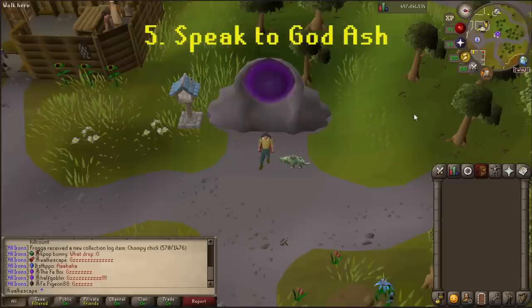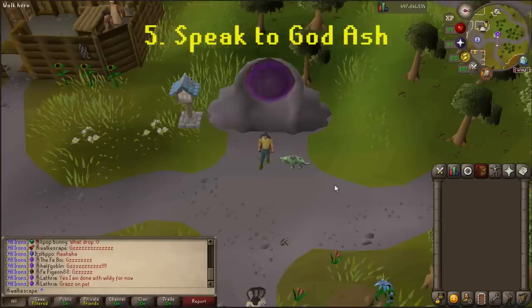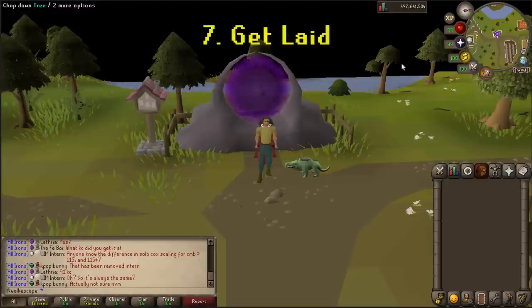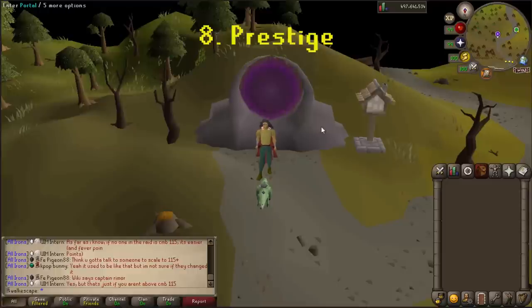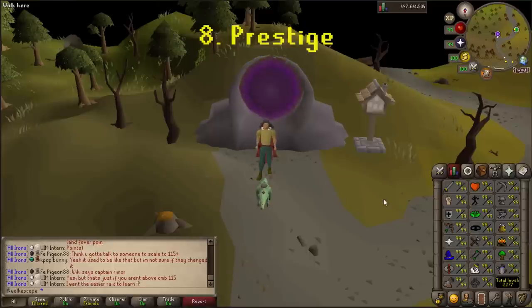Number five would of course be Contact Mod Ash Directly. Let's be honest, that guy doesn't seem like he has too much on his plate — he could use a little more to do. And honestly, if you're looking for any sort of support or answers, he is literally your only hope. So at this point, you've maxed, you've earned a spot in the fast lane on getting a hold of him. Number six: Touch Grass. Just do it. Number seven: Get Laid — please add this one, if it's not an option on the Max Cape, it's just never going to happen. Number eight: Enter Prestige Mode. Select this and you reset all your stats back to level one, but in exchange you get absolutely nothing except one more custom class. Sounds like a good deal.